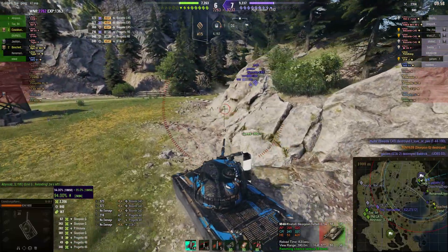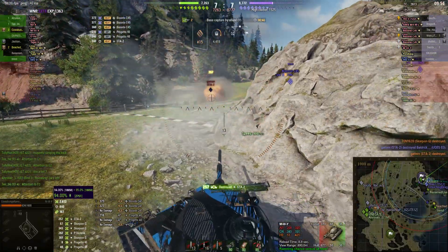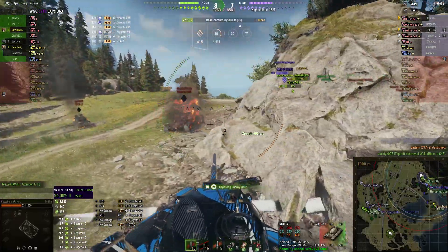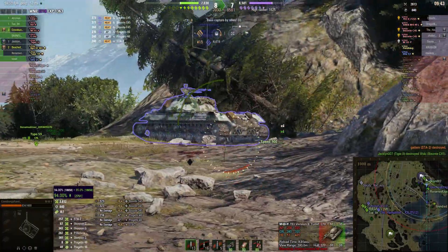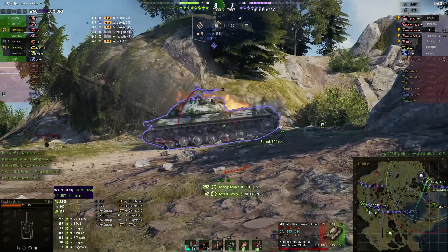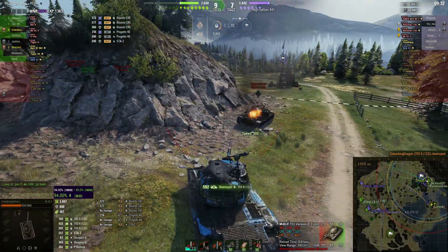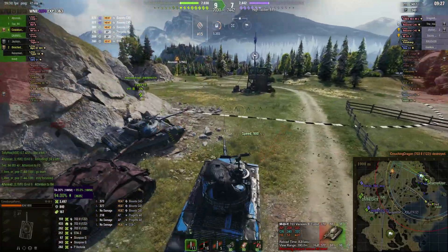The Basante's pretty much one-shotable, as is the STA-2. The target goes down. He's still firing standard rounds and certainly has enough penetration. Basante's gone. Now it's the 703-2 — looks like he's got the rear of him. He goes for the engine deck, sets him on fire, obviously damaging the fuel tanks. Gets the kill shot.